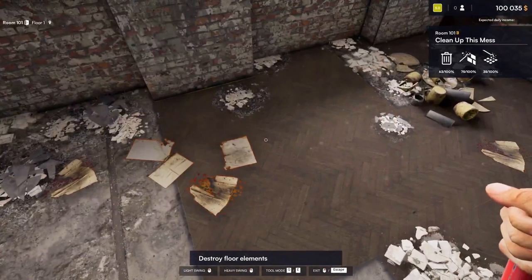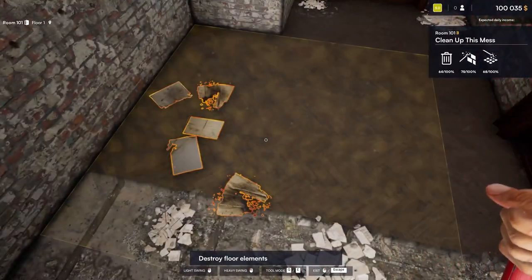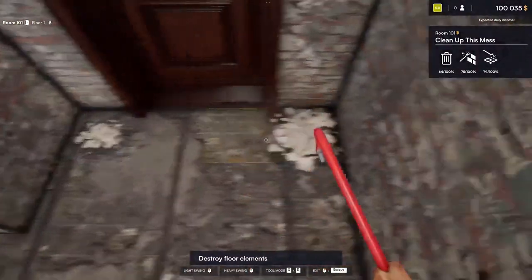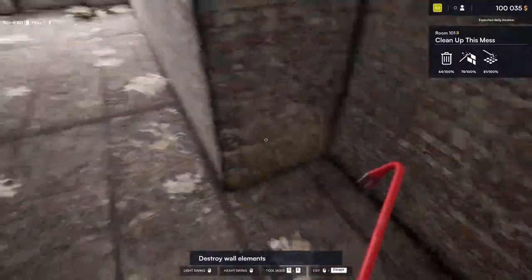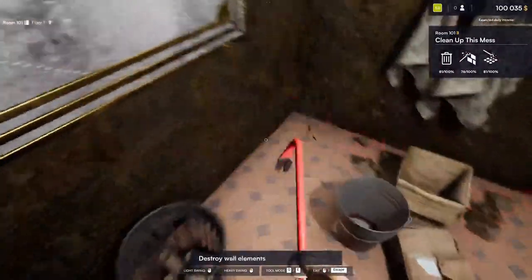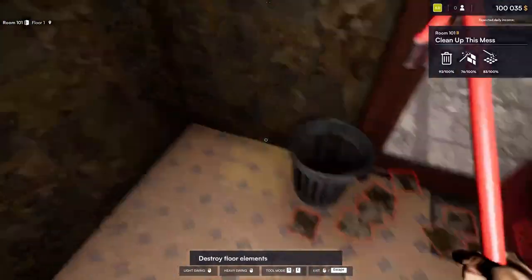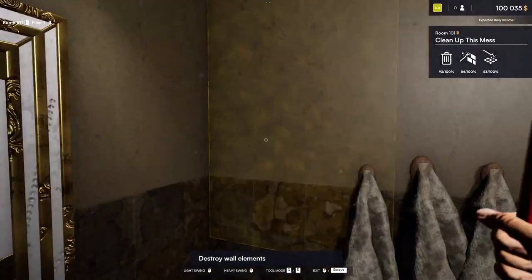Certain types of flooring have to be unlocked, so as the game progresses you unlock more and more flooring types, wall texture types, and all that fun stuff. We're going to start demolishing the bathroom as well. It doesn't really tell you to demolish the bathroom at the start — it says to take care of the room — but I guess this is part of it.